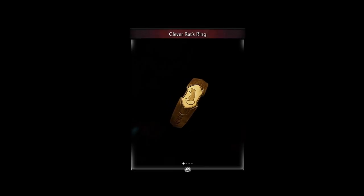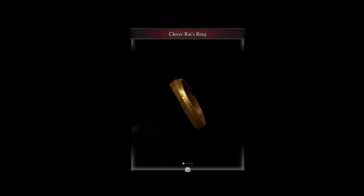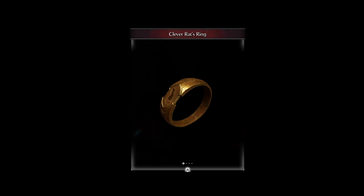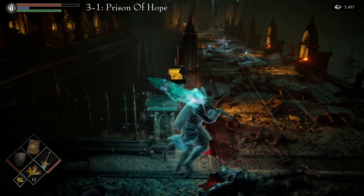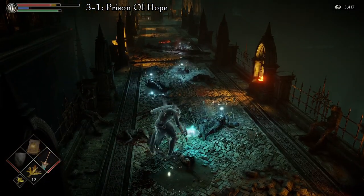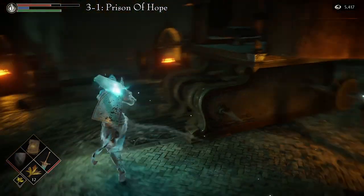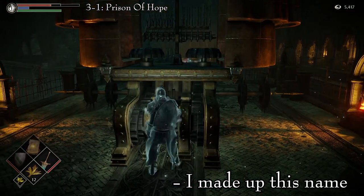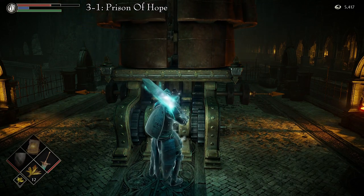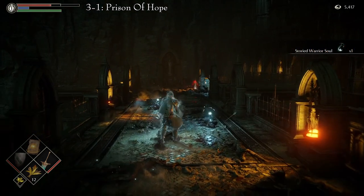The Clever Rat's Ring is a plain gold ring with a small animal engraved on the seal. It increases attack power while HP is below 30%. There is only one way to obtain this ring. It is in Area 3-1, the Prison of Hope, also known as the Tower of Latria. Proceed through the level normally until you reach the Holy Ballista of Salvation. Either roll through the arrows or take the Warden's Path behind it. Once you disable it, you will be free to pick up the ring.